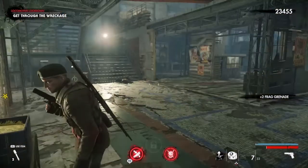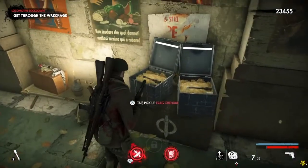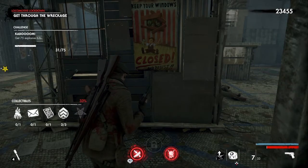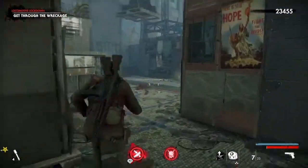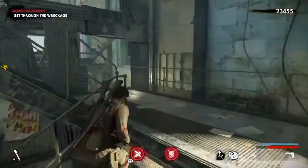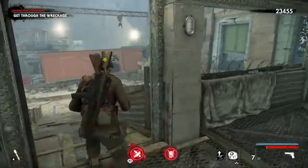With that completed, we can now restock on ammo and try to find a couple more grenades. We're fully stocked — we're back to four grenades and we've got 31 of the 75 explosive kills. There aren't any collectibles in this area, so we're just going to move on.